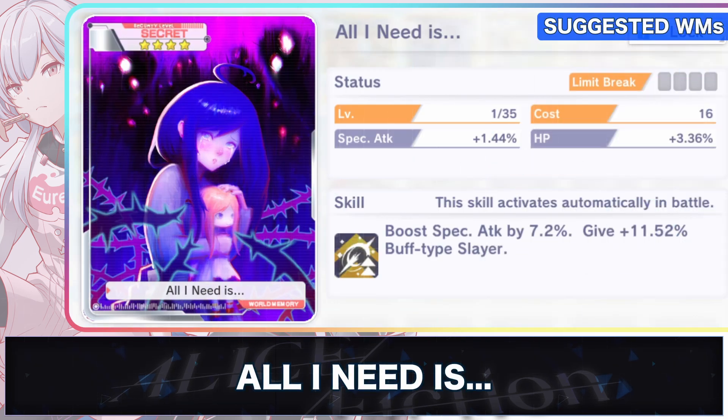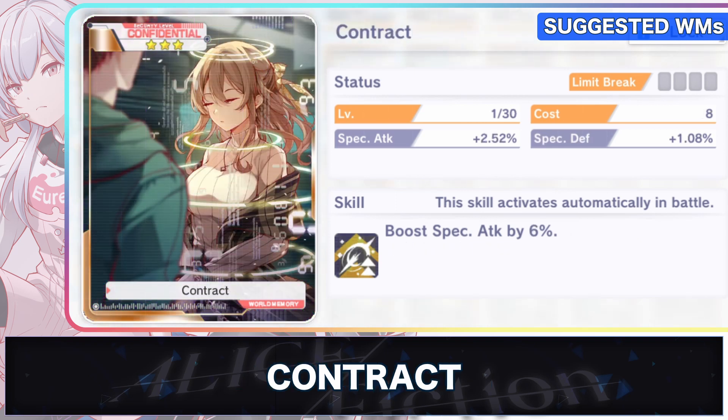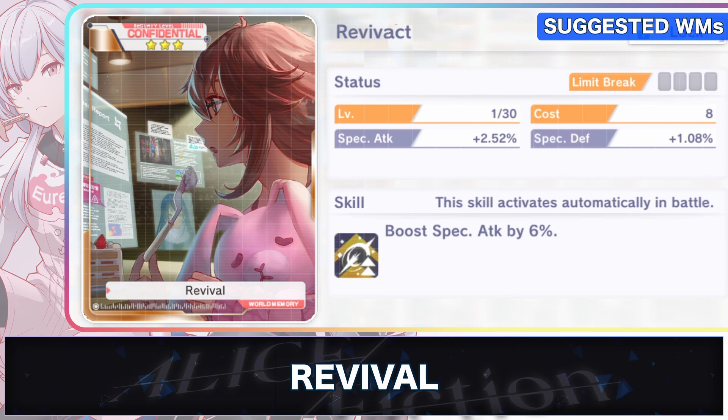Some of her best world memories to use are ones that can increase your special attack, like the world memory All I Need Is. This world memory gives the character a boost in special attack and also increases the buff type's layer. Alternatively, you can use world memories like Contract and Revival, which only have the stats of boosting the special attack of the character equipping it.